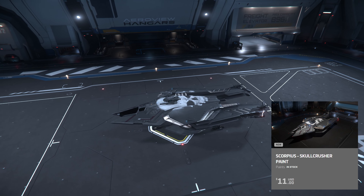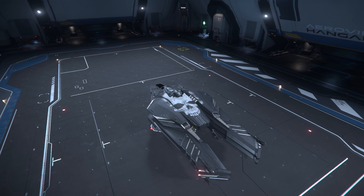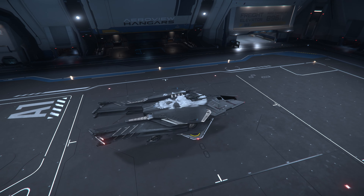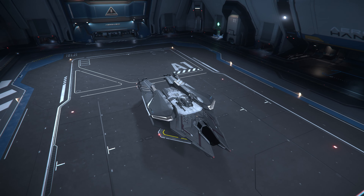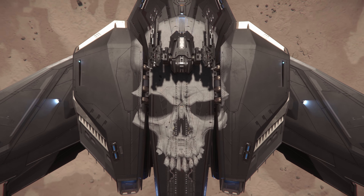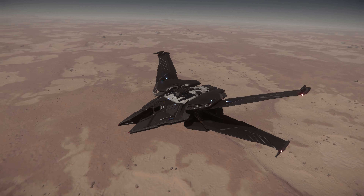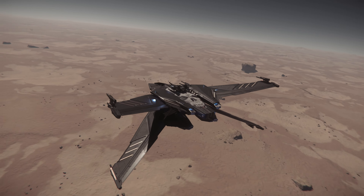Right off the bat we have the Scorpius Skull Crusher paint. It's looking pretty good with that lighting in the hangar. I guess for September 2024 this month is all pirate themed, even with the subscriber flares at the beginning of the month — it was all skull themed. I don't know if it's related to the headhunters in Pyro, the Pyro gang. That's a really nice shot there. I'm really glad to see that the Scorpius gets a pirate themed paint for this year, and it's looking pretty badass in this lighting on Daymar.